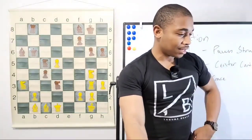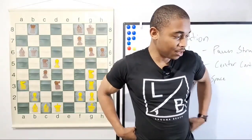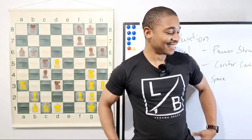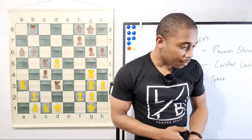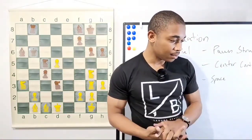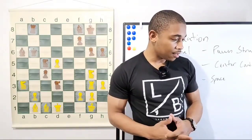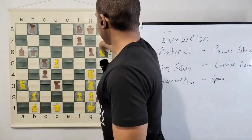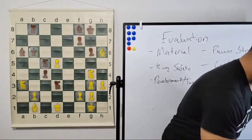After rook g3, we got the move g6 for that reason. What do we play next after g6? Day V, you are correct — Mr. Morningstar, you are correct. After g6, we got the move bishop takes on h6.